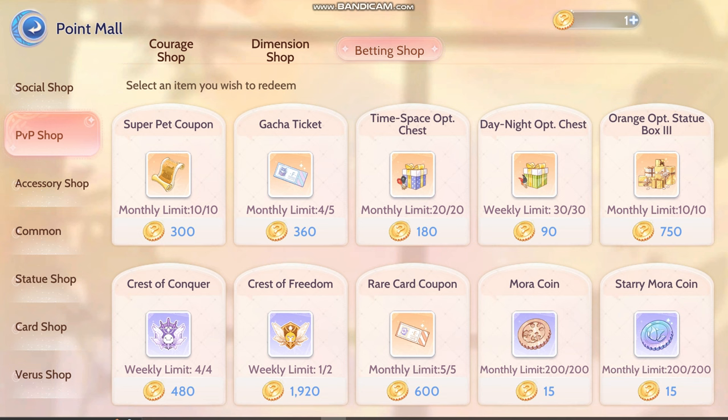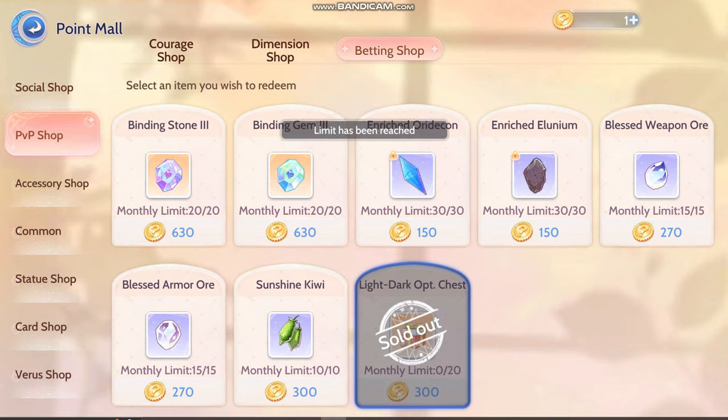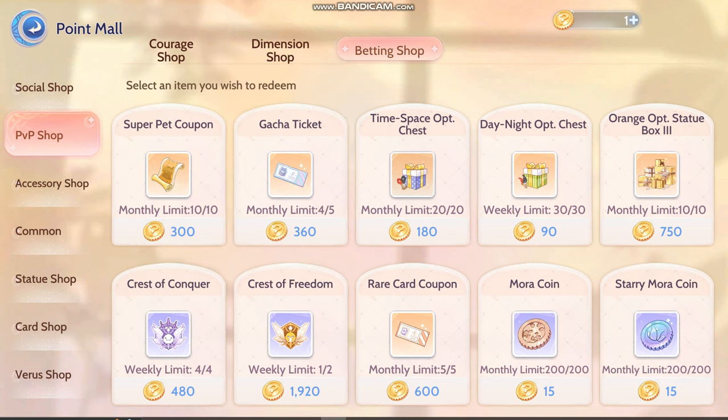Next is Betting Shop. You can see my betting points are already pretty bleak — I have really little betting points. But if you do have it, go for the Press of Freedom and Press of Conquer. You can buy Light and Dark Optional Chest as well if you're lacking a bit. But I think the rest are not that worth it. Like Time Space? Not worth it. This box? Not worth it, because you can exchange diamonds for these.